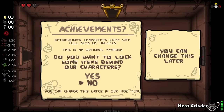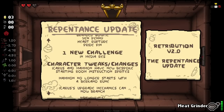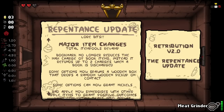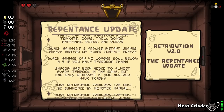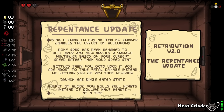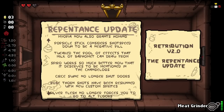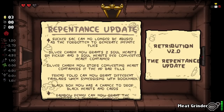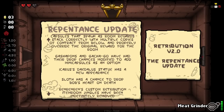Retribution's characters come with a full set of unlocks. Do you want to unlock some items behind our characters? You can change this later. I'd like to have everything unlocked, please. Lots of new things here - one new character, major changes, total item pool revamps. There's a lot of stuff to see here. We're not going to go through all of them now. Changes on changes on changes, lots of different things, lots of tweaks to things that existed in the AB Plus version, lots of new additions. This list just keeps going.